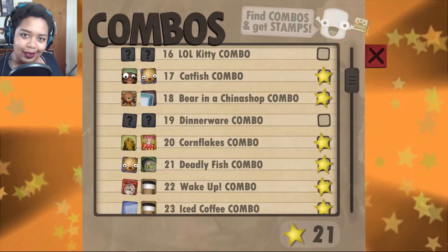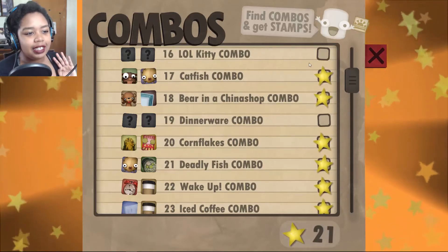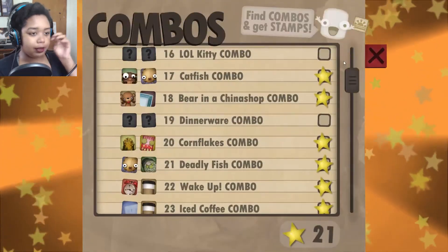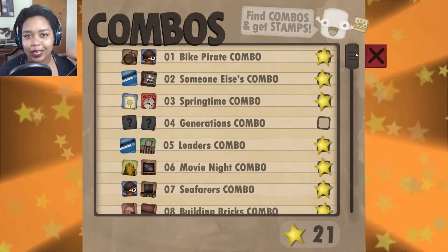Hey guys and welcome back to Let's Play Little Inferno Part 4. We are getting into the next catalog — the First Person Shopper — and we're gonna look at our brand new things and try to figure out the old ones. Two generations combo, why do you do this?